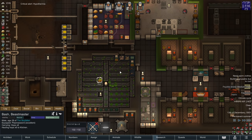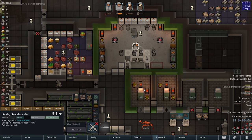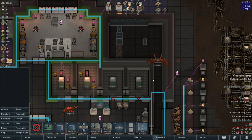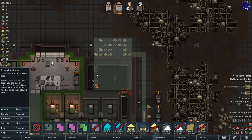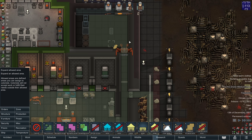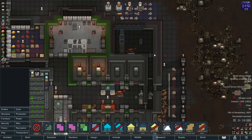Bash, you're up. I'm going to have Bash start working on this, and now the crab zone — let's first change the crab zone so that it includes this area, and then change the animal hauling to be accurate as well. Great. And this is going to be a corpse and fowl meat freezer.